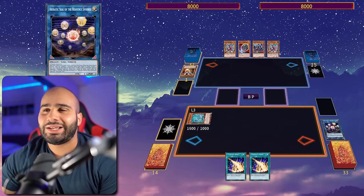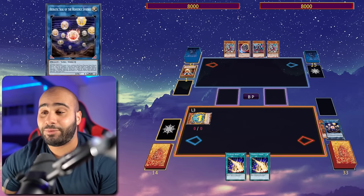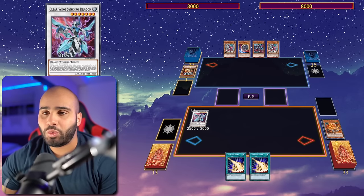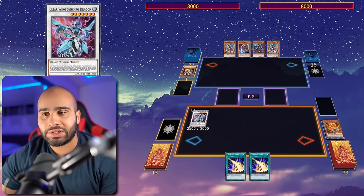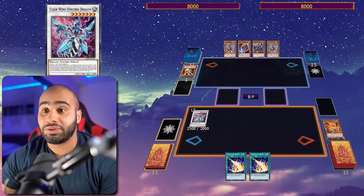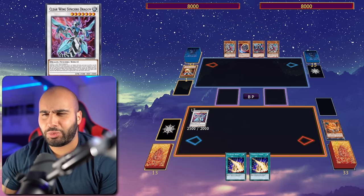My opponent feels like he's not really losing too much here, but it's gonna hurt a lot. Now I can special summon that Fedora, revive back the Zongdora, and then quicksync into Clear Wing Synchro Dragon. This card is honestly really good, and in this situation it is the best card I could go into. I'm at around three summons so I'm also Nibiru proof on my opponent's turn.